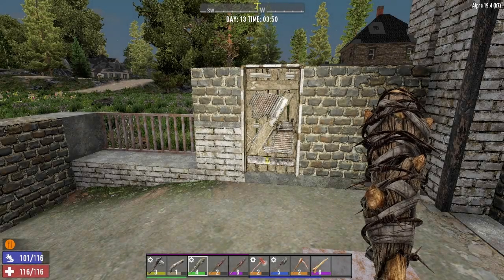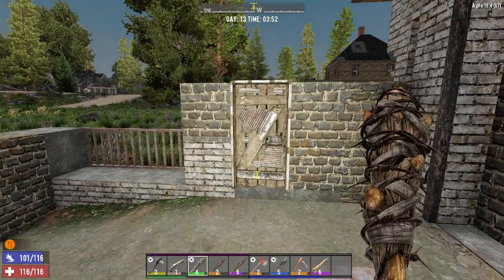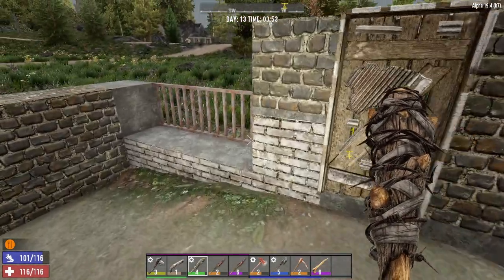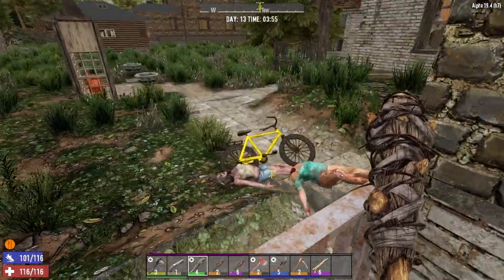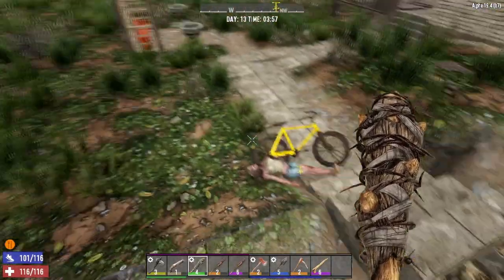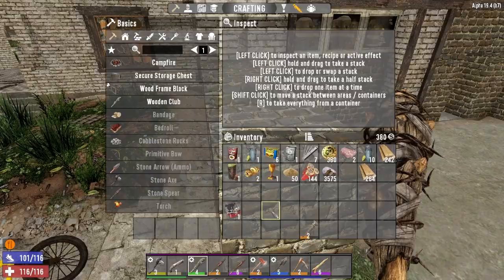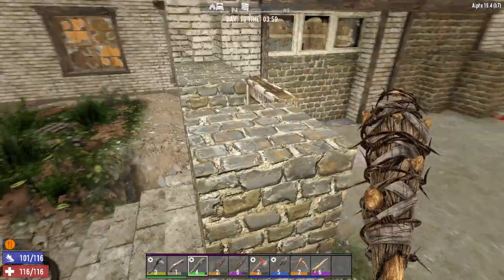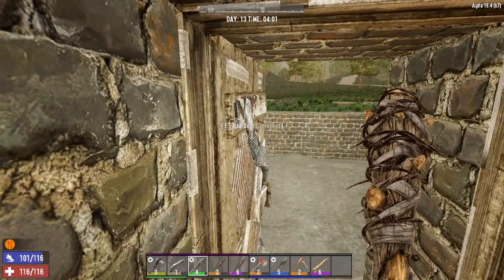Hello everybody and welcome back to 6906 Gaming and our Seven Days to Die series. We are on the morning of day 13 and as you can see we did have a couple of stragglers come in and try to do some damage, so we're gonna get some stuff put up real quick and head out for some adventures.